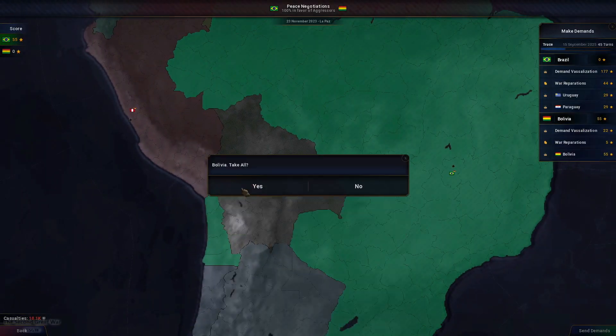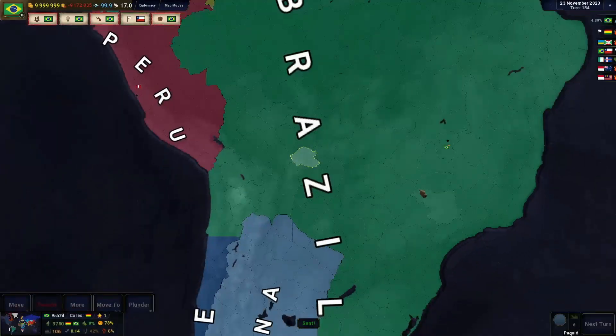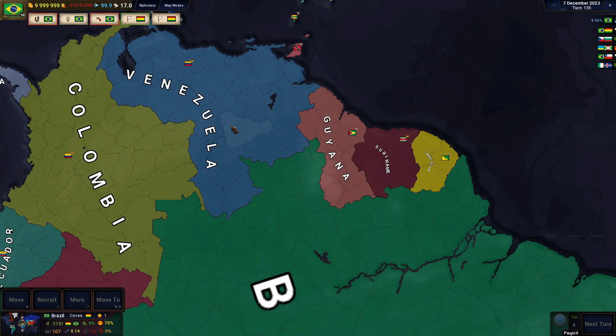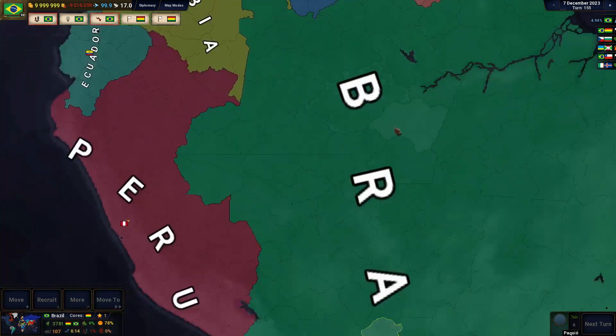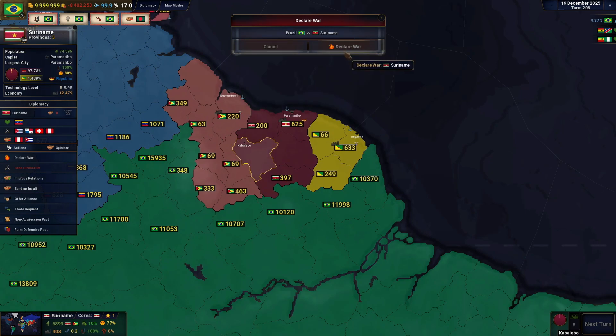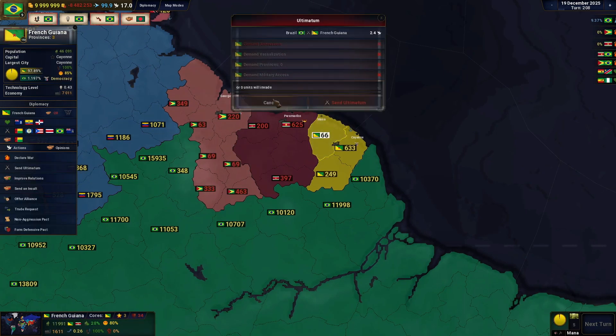I'm also just gonna take the next Bolivia territory. We still have a little bit of Colombia, the southern portion of Venezuela, and all of these guys in Europe. So I'll see you in just a second — I'm gonna be invading Suriname, Guyana, and then French Guyana.